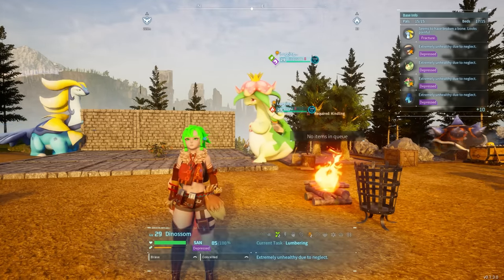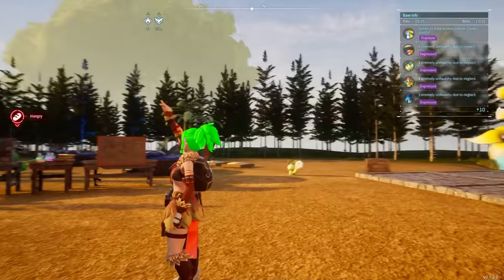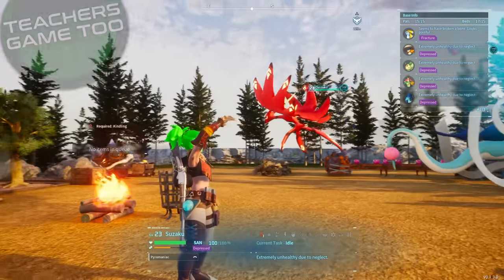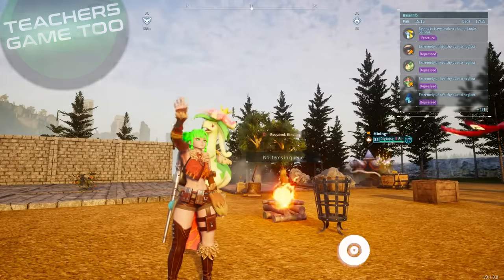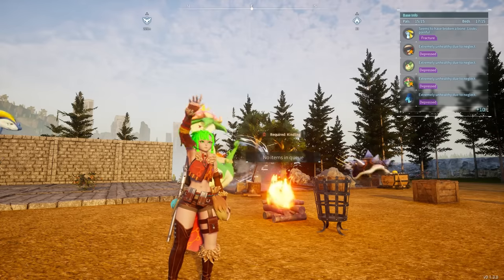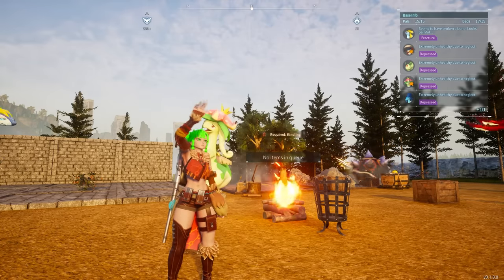Yo guys, what is up? It's Teach here coming at you again with another video on Pal World. I'm going to show you a trick to prevent your creatures and your pals from getting all of these things on the upper right hand side. When you log on, they're super depressed, they're fractured, they're broken, and they're starving.